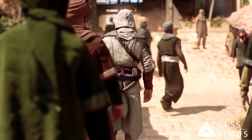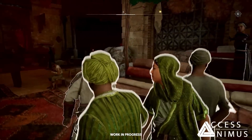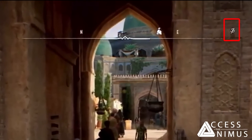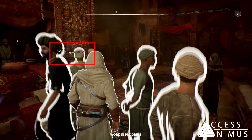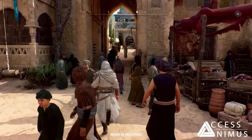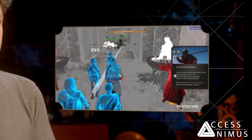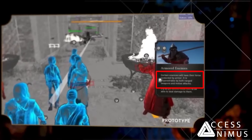Social stealth is confirmed in-game, with systemic blending — hiding among standing groups of people — finally returning properly, allowing players to remain undetected in crowded areas. Additional compass icons suggest a general store and a tailor for buying outfits, and a pickpocketing prompt is also visible. Players can also consume specific tokens to bribe small factions into walking toward specific directions, enabling infiltration of guarded areas while moving amidst them. A new enemy archetype, armored enemies, is also described — their torsos are protected, meaning Basim must attack them from behind.